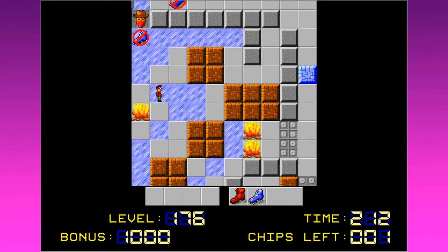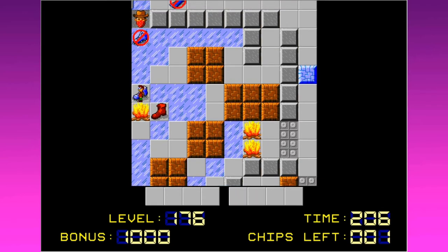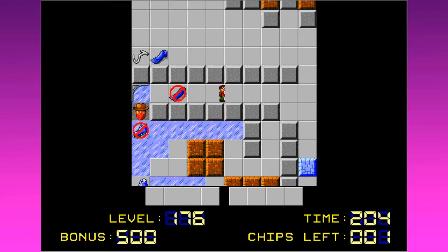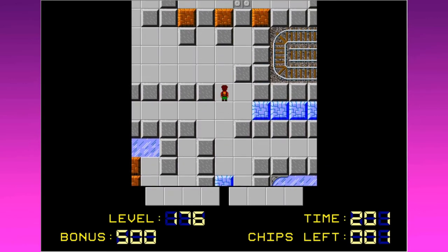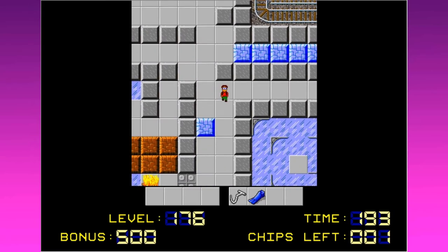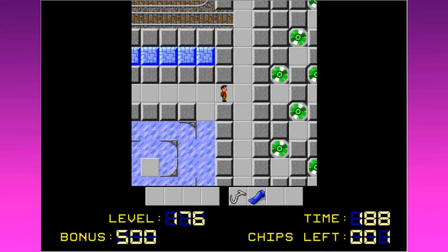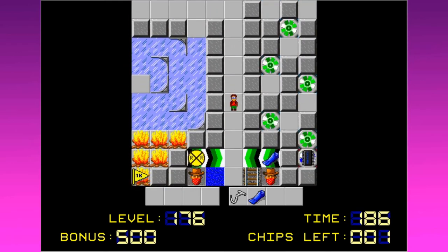Where is the final chip? It's over somewhere to the right. I'm going to leave some stuff in here for now and just leave. Oh no! I halved my bonus points. Not that I really care about them anyway. I better take that with me too — you never know what kind of block-pulling shenanigans you're going to have to get up to. There's the last chip right there in the bottom corner.